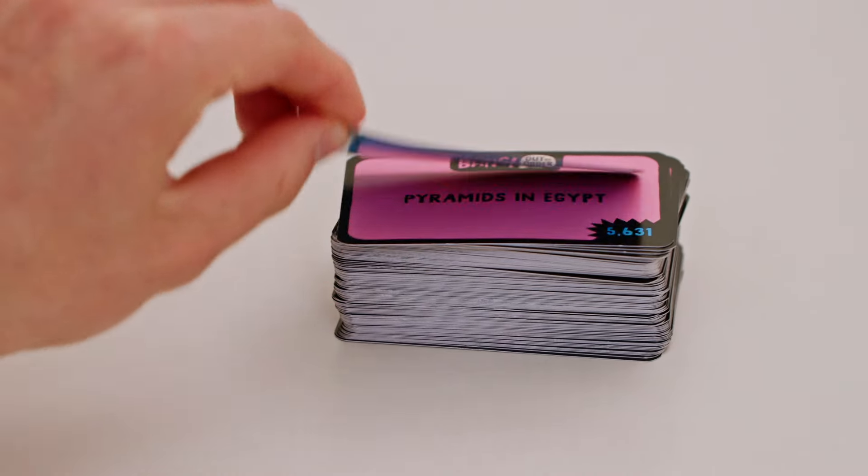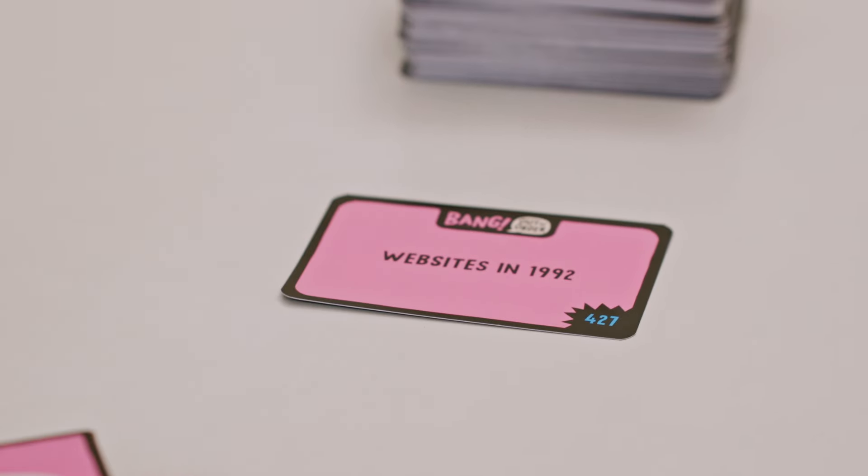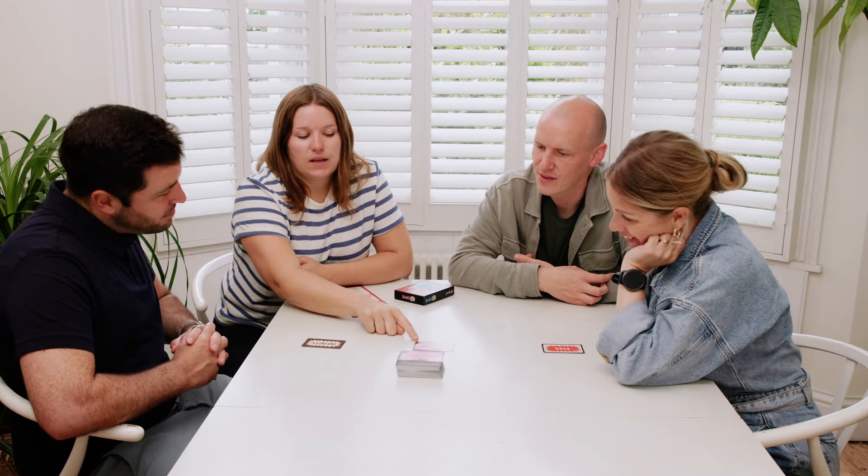Draw the top card without looking at the back and place it in the middle of your scale. This is your starting card. Now it's game time. The starting team draws the top card and decides if it's higher or lower than the starting card.